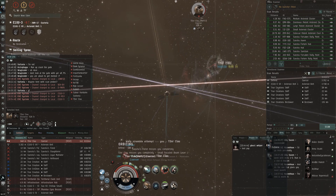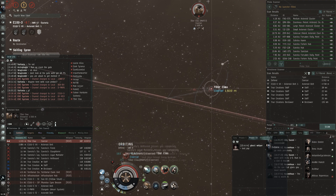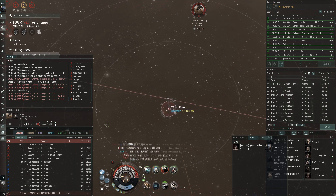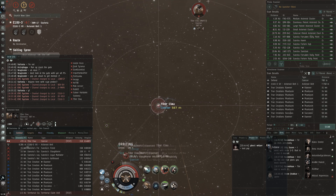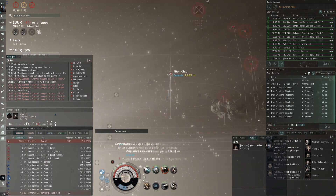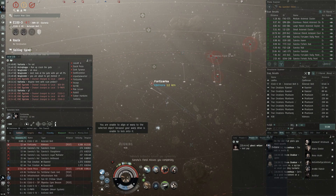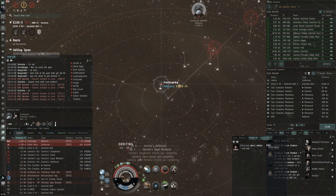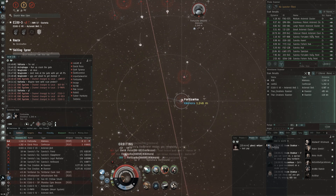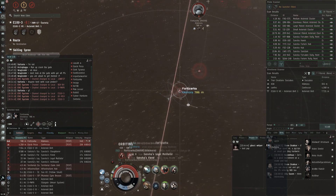The Claw has a fantastic signature radius - it only has a 30 meter sig which I believe is the lowest for a frigate; only shuttles and capsules are lower. So I'm able to orbit this Coercer at 500 and take him out without him being able to apply almost any damage. He is getting glancing hits but with beam lasers the Coercer still has a big tracking bonus - he did double-click in space but I'm able to take him out. The NPC miners start spawning and I see the Kikimora on D-scan coming in - the Coercer called his friend for help. I think I can go for the Kikimora but then the Coercer lands back and I probably should have disengaged.